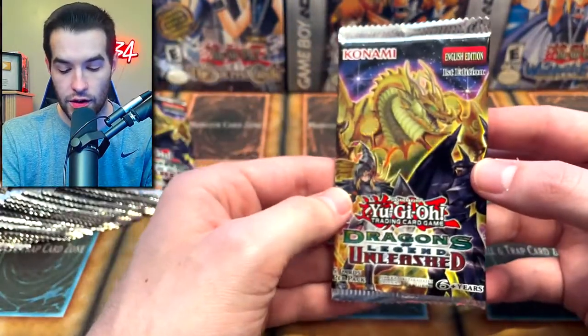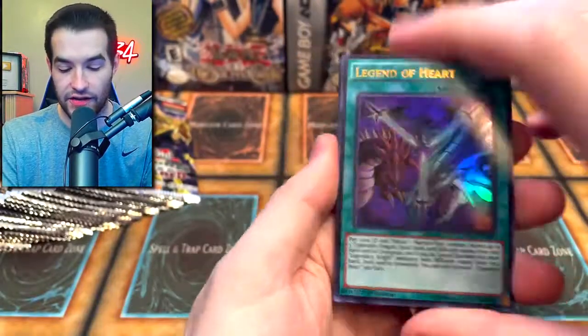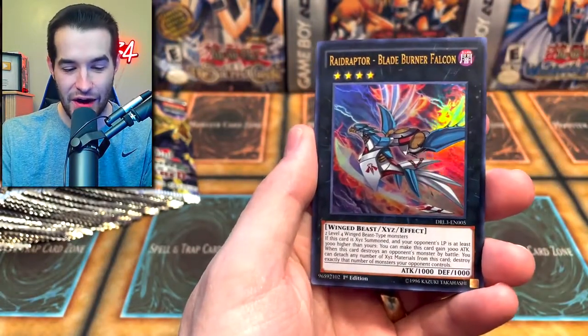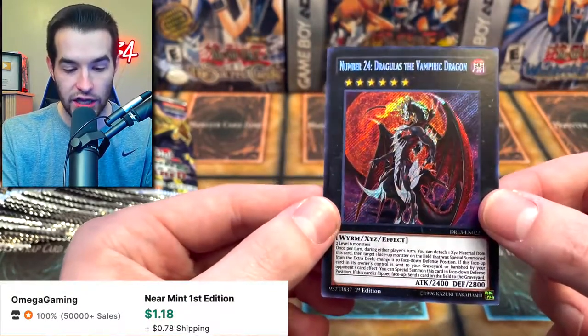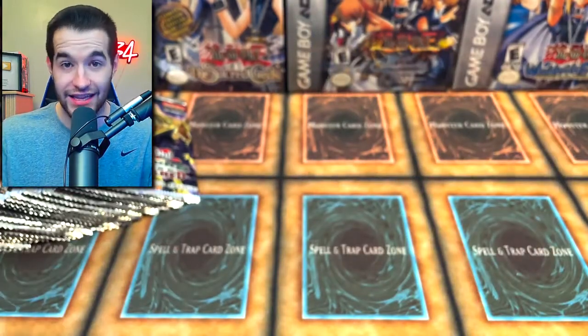Let's go into another Dragons of Legend Unleashed. The focus is going to be a problem today. Another Eye of Tamias — this is a great opening so far. Raid Raptor Blade Burner Falcon, Night Express Knight, Number 24 Dragulus the Vampiric Dragon. I've never heard of this card, but I love that name — Dragulus. That's pretty cool.